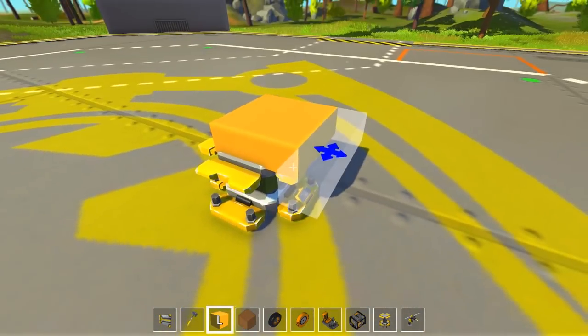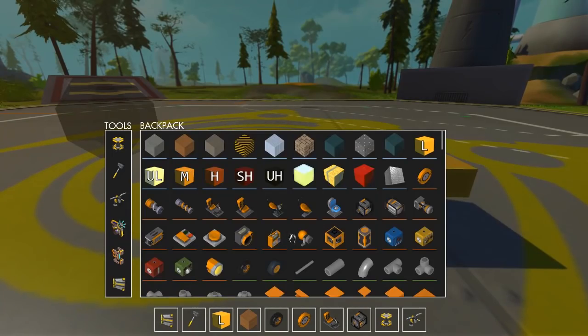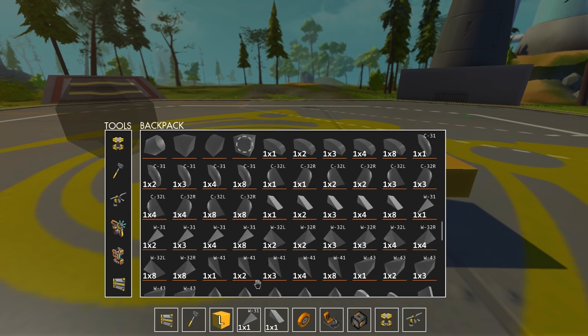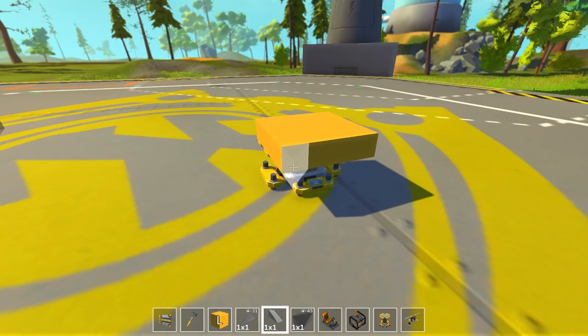Is it gonna work? Hell no. But it could be fun — it could be really fun. Let's grab some light blocks. We need 3 types of blocks here: we need this kind, this kind, and this kind. And that should do the trick.